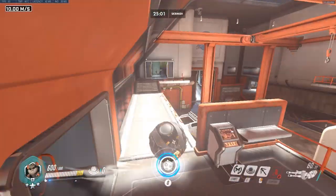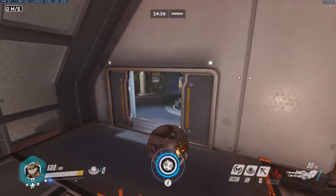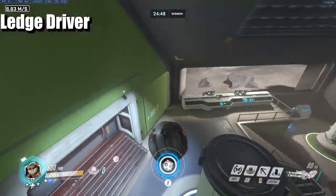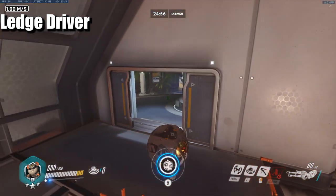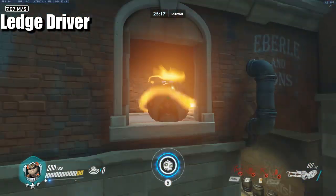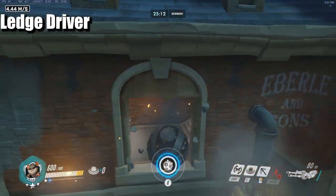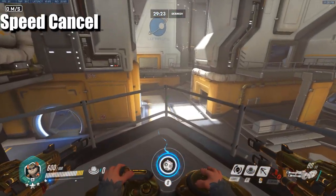Now for techs — some of these you may have done without realizing it's a tech. The first is ledge driver, or ledge slam. You don't always have to grapple high to gain height for a slam; you can jump off a high ground, tricking the game into thinking you're mid-air, and then instantly slam. When you slam you gain a little bit of height and go forward in the direction you're facing, which lets you fall off high ground but still have height and distance to get back up.